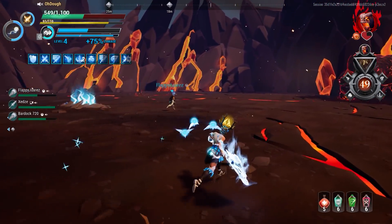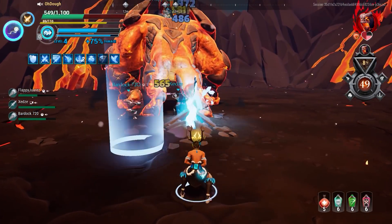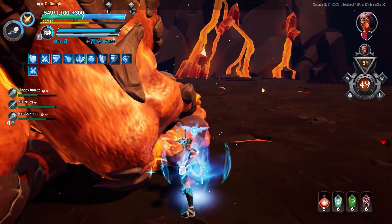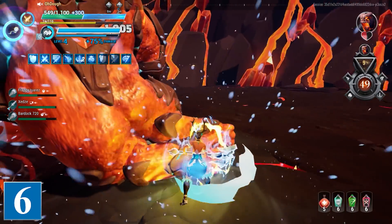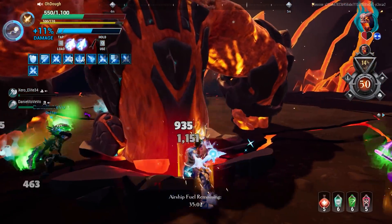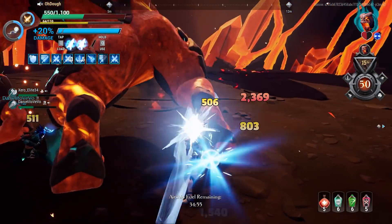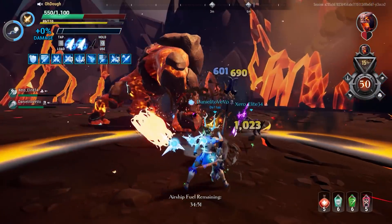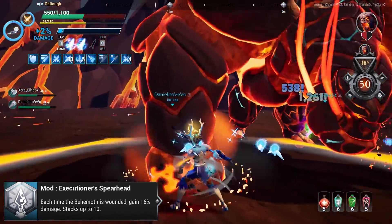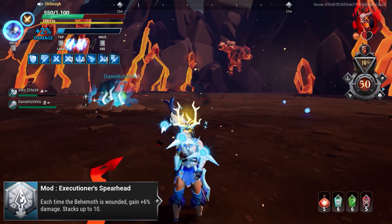The Axe isn't the greatest at booping or dealing the most damage, but it really holds its own in escalation, which is why it's at this spot on the list. Number six is the War Pike — better known as a double-handed shake weight or a two-handed pool noodle. It doesn't perform well in certain situations, but escalation is actually one where it does reasonably well. It has a modifier called Executioner's Spearhead that works similarly to the Axe's Overcharge Cylinder: you get up to 60 extra damage by generating 10 wounds, with the cap being 10 wounds.